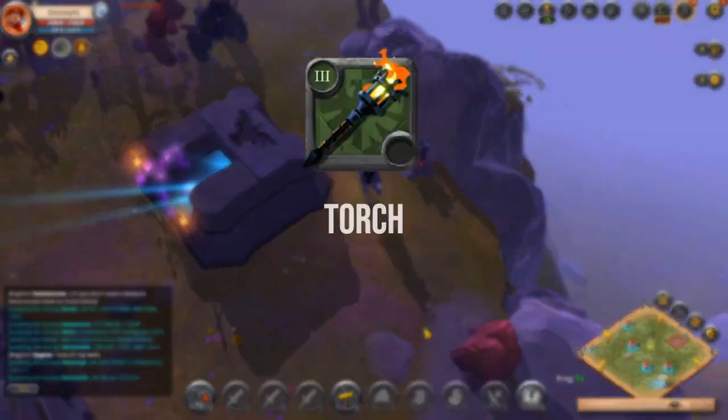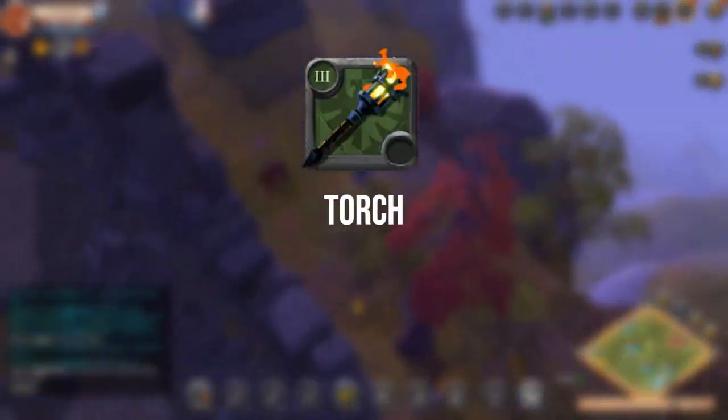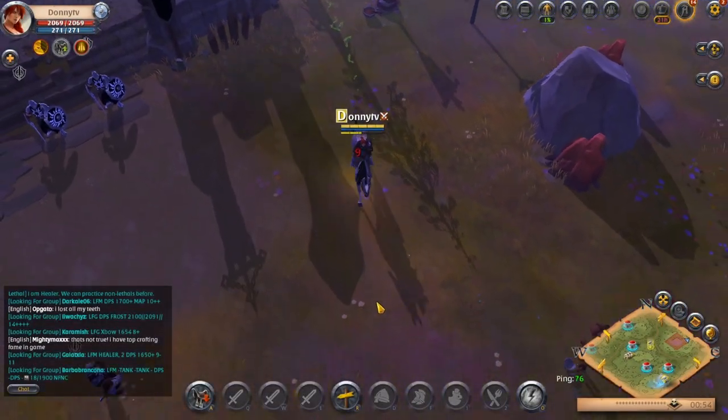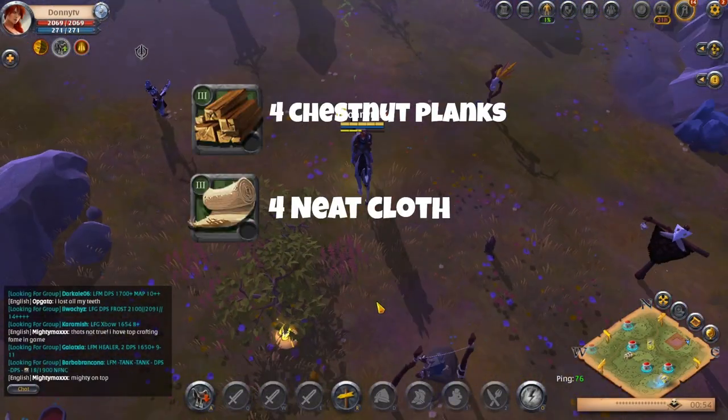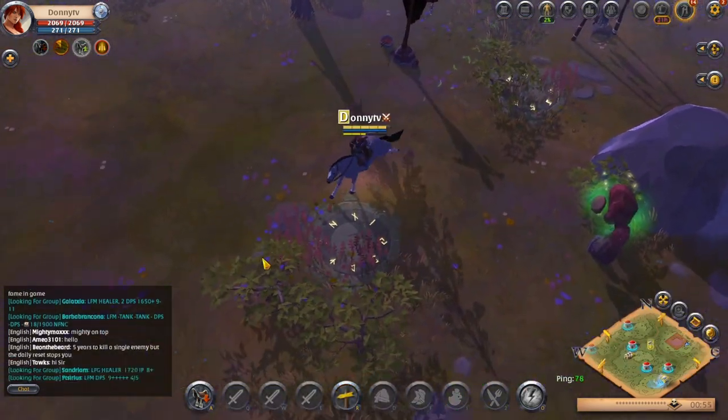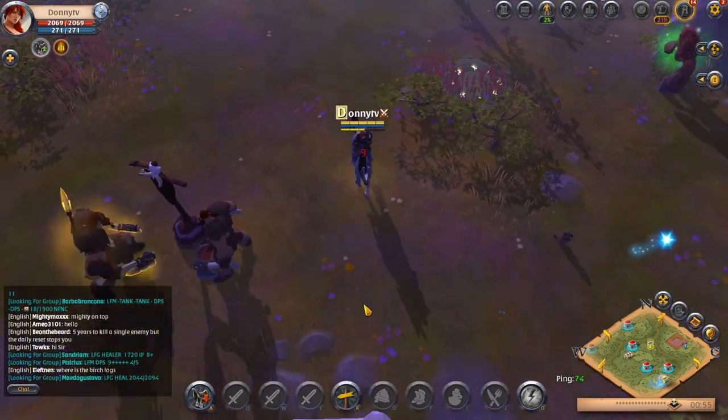Lastly, you will go with Torch as your off-hand. This will get unlocked by using your tier 2 bow created during the tutorial. It will require 4 chestnut planks and 4 neat cloths to craft. The reason you will take Torch is for the cooldown modifier and attack speeds that synchronize well with your abilities.